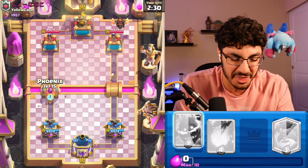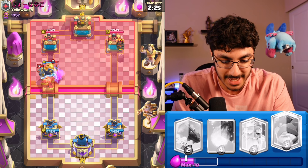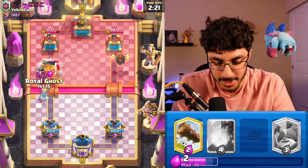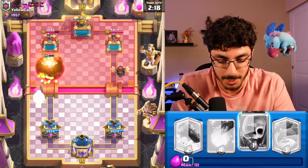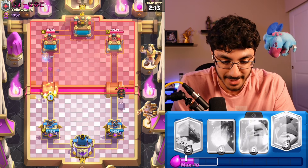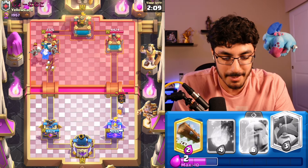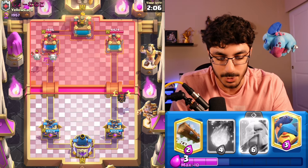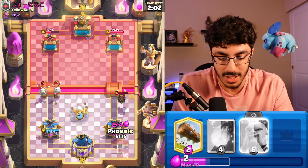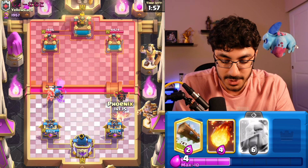We're going up against a filthy lava player, and he might go with something here, so we do go Phoenix E-Spirit just to make sure we can actually get a little bit more damage than usual. Now we can follow up with a Royal Ghost as well. Since we can't really deal with the Lava Hound, as I did use my Phoenix on offense, we're going to follow up here. We're trying to cycle so that I can get back to my Phoenix. The reason I'm able to do this is because I don't really have to worry that much about the single Lava Hound. If he's spending elixir on defense, that means he can't afford to back up his push, so I'm going to wait a little bit.